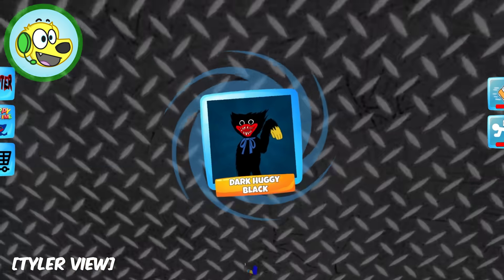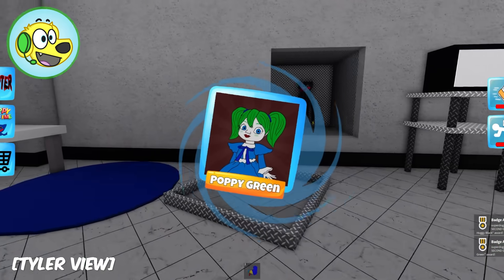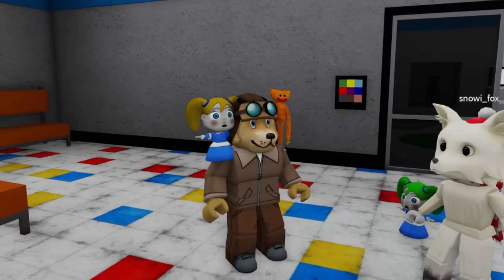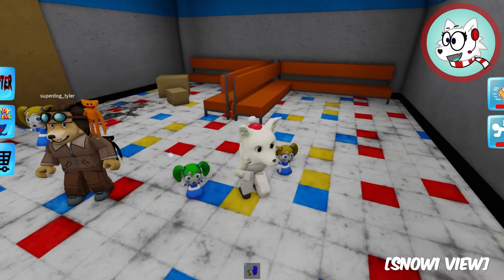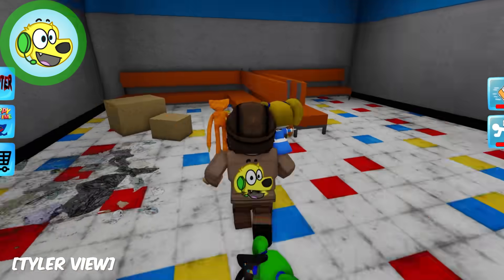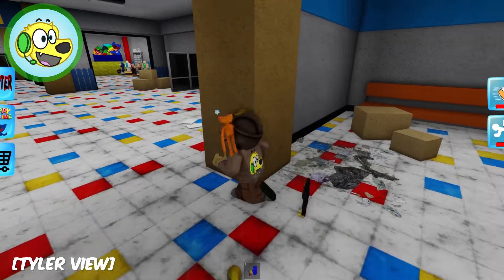I see dark Huggie! It's like shadow Huggie! And Poppy green! Oh my gosh, look at all our Poppy pets! This is amazing! We're getting pets today! I can't wait to equip all our favorite Poppy pets at the end of this!